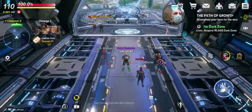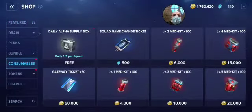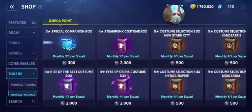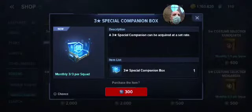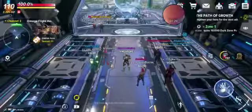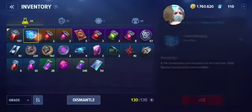Once you have 300, go to the shop, then go to Consumables, then Tokens, then Special Tokens. Buy it when you have 300 and you will automatically get a three-star companion, which is now very important.